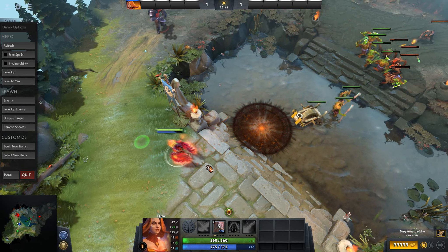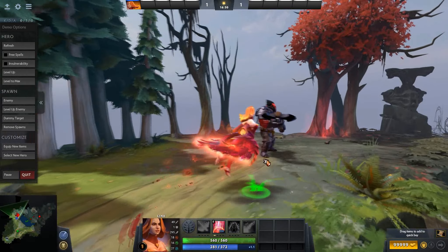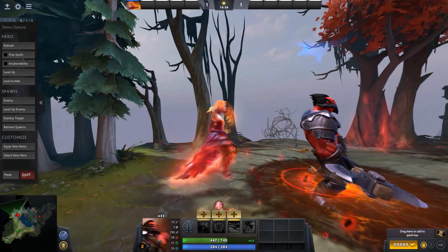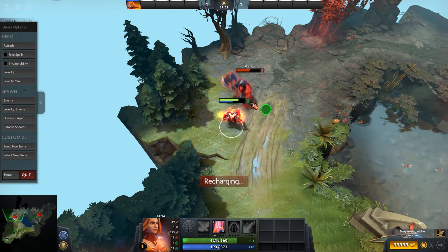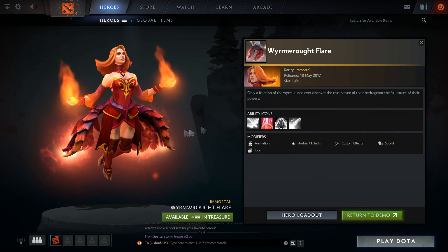Next we have Lina and the custom Lightstriker Ray. I actually kind of like that animation and those effects. What do you think? I like the colors they use. It doesn't stray too far from what Lina already has, so it's not too unique, but it's nice — if you're a Lina spammer you'll probably pick this one up and be quite happy with it.